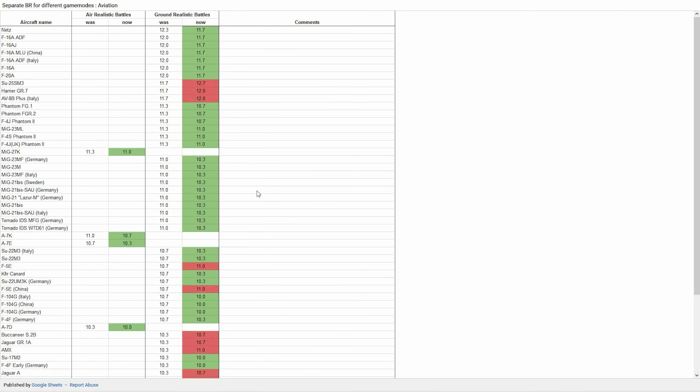You can click the link in the description to see the actual BR changes. For example, all the F-16s are going to get a lower BR in ground battles — the F-20, F-16A, AJ, and Netz are all going to 11.7, but only in ground battles. In all other modes they remain the same: 12.3 for the Netz and 12.0 for the others. The SU-25SM3 will have an 11.7 BR for air realistic battles but 12.7 for ground battles. The Harrier GR7 and AV-8B Plus are both getting an increase to 12.0 in ground battles.